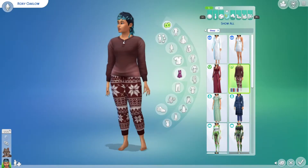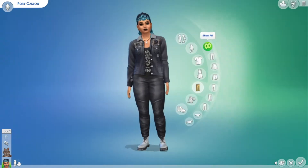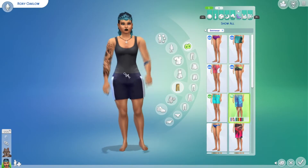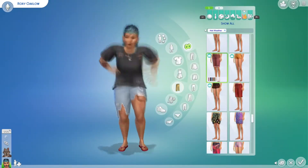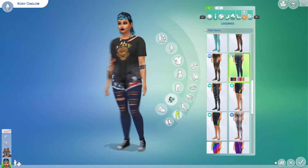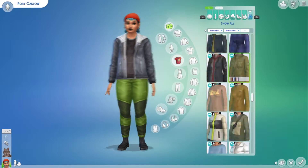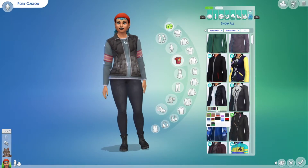I totally forgot about Greg — how could I forget about Greg? I think it's because most of the townies from the werewolf pack don't actually live in the world — they don't have a house. So I used the filter that says 'not in world' to grab them and give them a makeover, but Greg didn't pop up there. So I think I'll have to hop in-game, click on him, and then click Edit in CAS. So there's one more townie I have to give a makeover to.